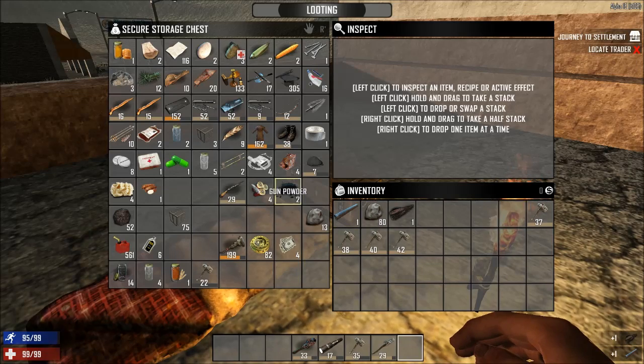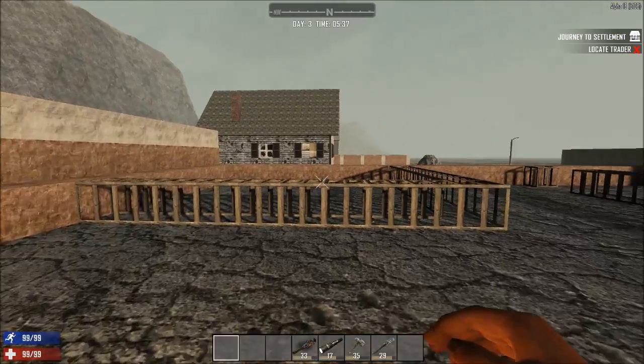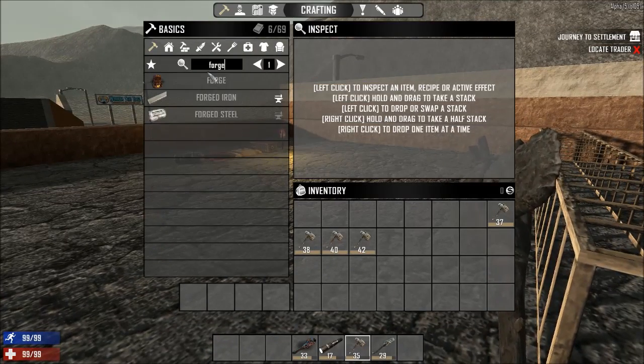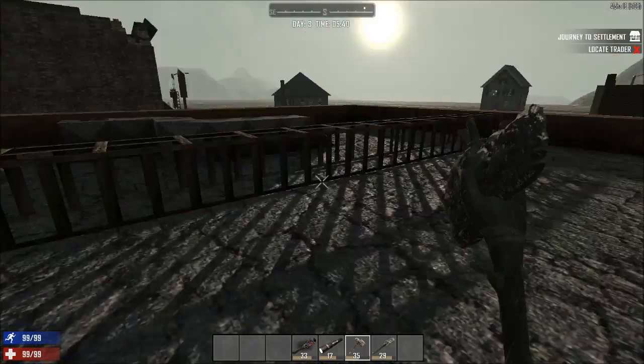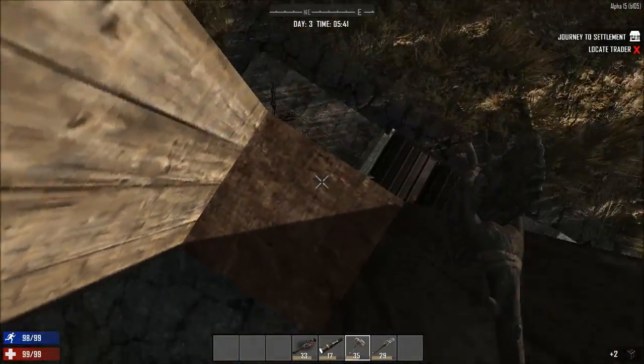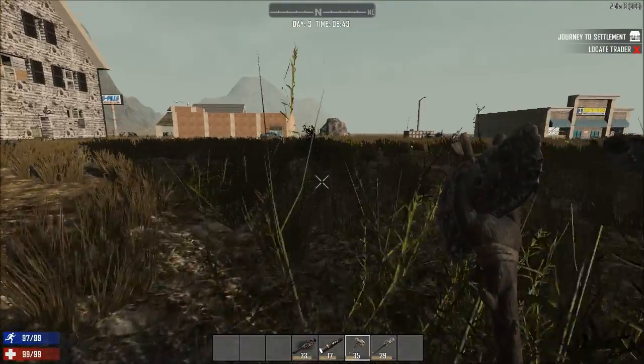So let's take this. 83 clay, 93 clay — oh my math was wrong. How much does the forge need? You need 50. That's fine, we can go and grab that right now. Whoa — drop down there, don't want to break our leg.